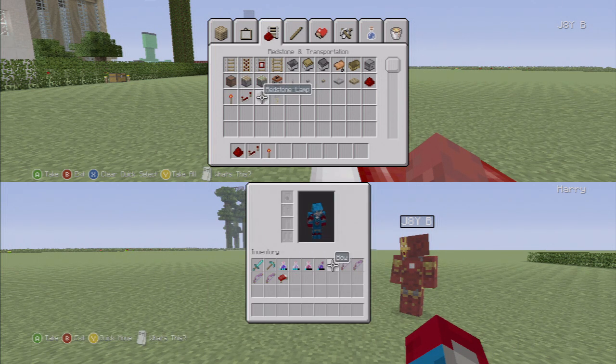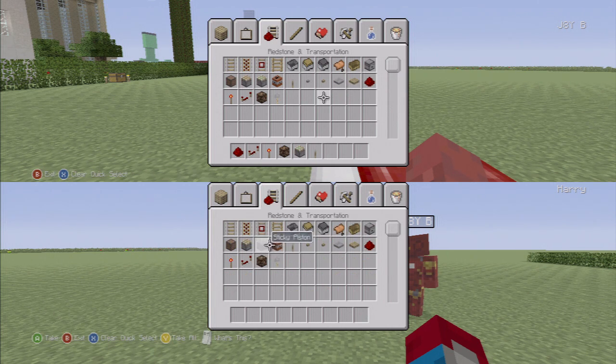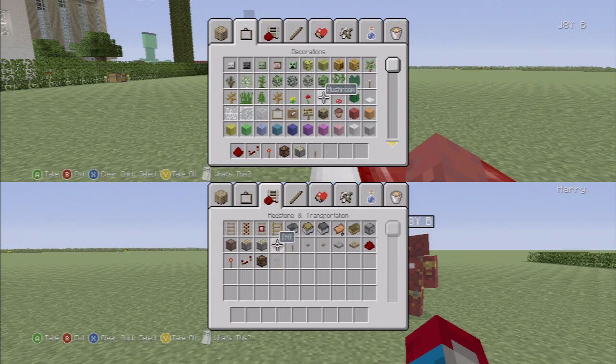I've got my inventory sorted out since the last episode, all sorted out. I don't know why I've got a pickaxe, I just wanted to. But we're going to be messing around with TNT and stuff. TNT is part of redstone. Okay, we better move away from the town then, we don't want to be blowing up the town.